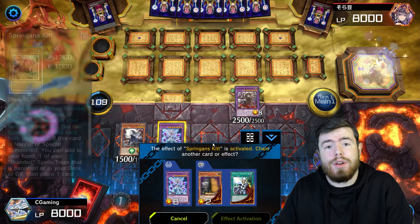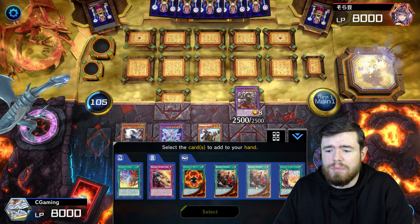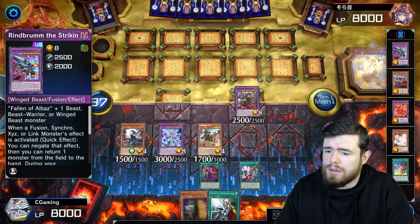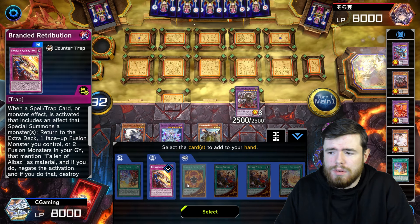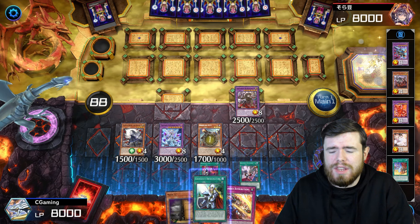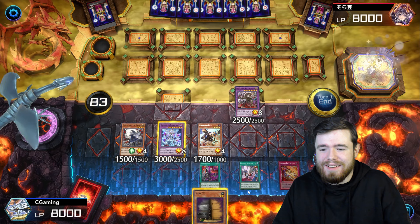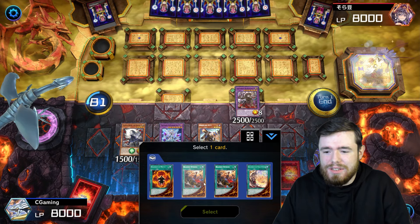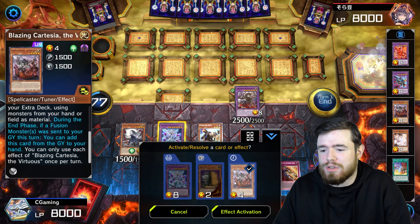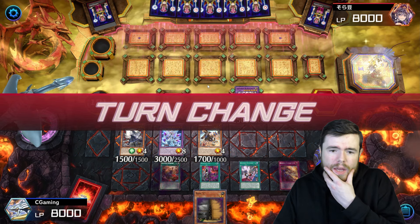Spring Gantz Kit's effect activates to grab a Branded card from deck to hand, then shuffle a card back. We grab Branded Retribution, shuffle back Crossout Designator, and now have a negate with the recycle effect live again next turn. We set Branded Opening. We have Maxx "C" so we may draw discard fodder. We don't activate Cartesia because we want it in the graveyard for a Quem summon. I note I should include Dragostapelia to make Cartesia a little more useful.